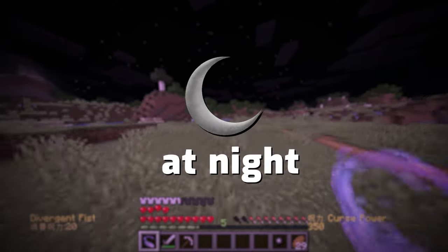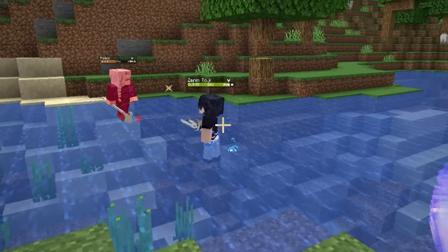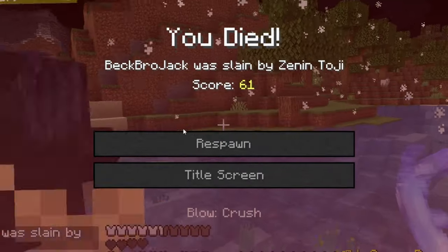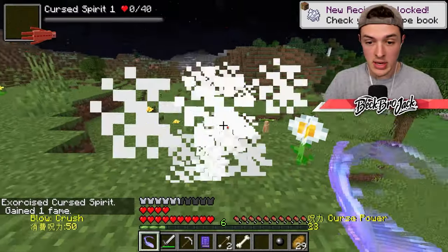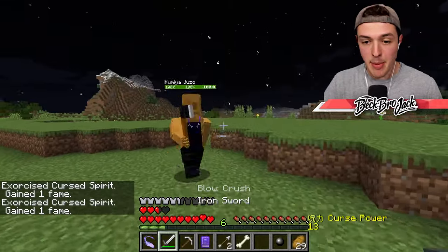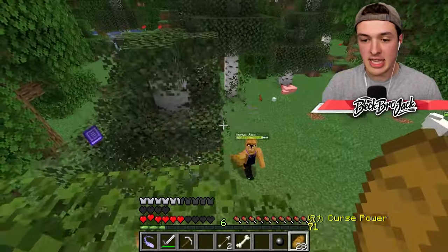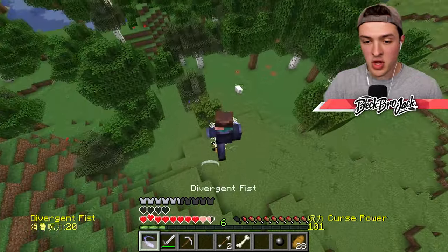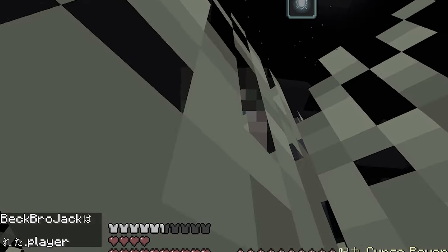I quickly figured out that at night is when every bad thing in this mod comes out. Look at these two — Zen and Toji. That dude has an axe! I'm gonna try my crush ability. That didn't go well. There were Cursed Fairies too — some were easy, some were not. One crazy guy showed up and I tried to hide in a tree like a cat. Is he chomping down the tree?! I jumped down to divergent fist him, but everything in this mod is so much better than me. I am just a pleb sorcerer.